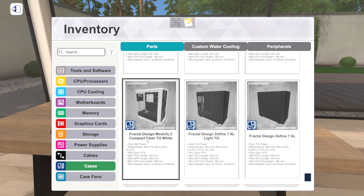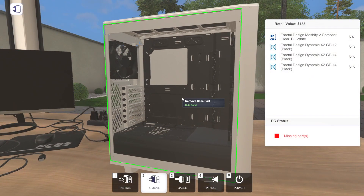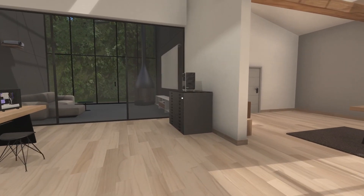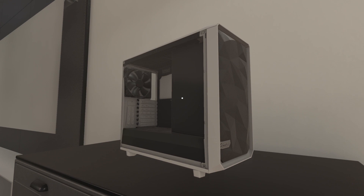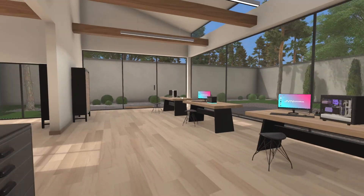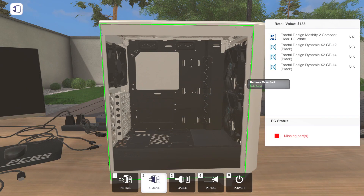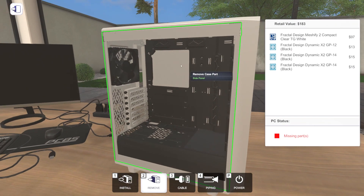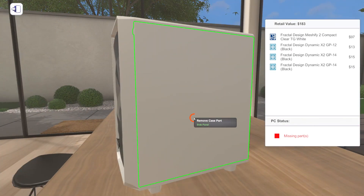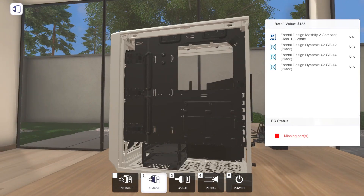There's one oddball in here - the Meshify 2 Compact, the only Meshify 2 Compact in the game, new as part of 1.12. This is what we're going to build today - it's with clear tempered glass, and that's the only configuration, just a white one. Compared to the regular Meshify 2 on display here, this compact version doesn't have a beauty panel or room for a bunch of hard drives. It's more of a standard mid-tower. There's space for three drives from underneath the power supply basement.